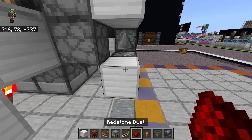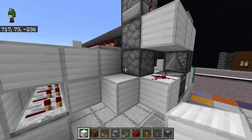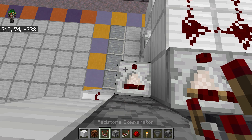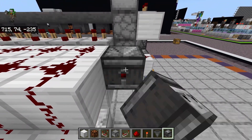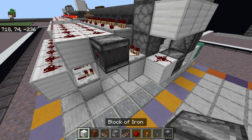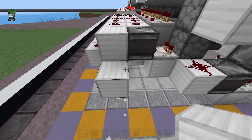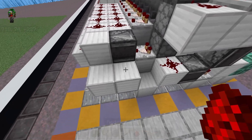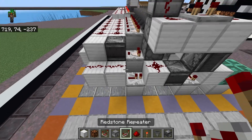Come down here and place an observer looking at this comparator, then a solid block with redstone dust on top, then place a solid block next to that torch so that it's diagonally down from that bottom dropper. Place a comparator that is looking at that bottom dropper, then place an observer that is looking at that comparator, then a solid block behind that observer, then diagonally down from that solid block, then forward by one, then diagonally down, then place two redstone dust on these back two blocks, and a repeater with no extra delay in that hole.